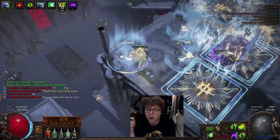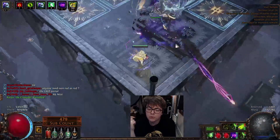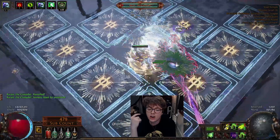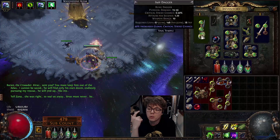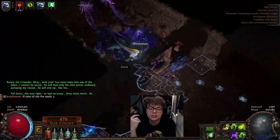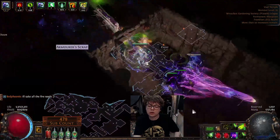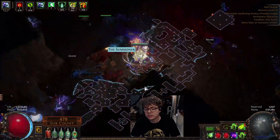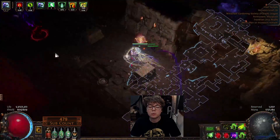My Caustic Arrow does 1.1 million dot damage with maximum wither applied to bosses, and the way I apply wither is purely through Withering Step. Most people use a wither totem - wither totem is a very easy way of maintaining full wither stacks. Personally I really don't like wither totem. I find even with placement speed investment it's just too slow, and it's quite common that it will randomly get you killed on a very scary boss when you go to drop the wither totem and the animation time gets you hit by a die beam or a slam.